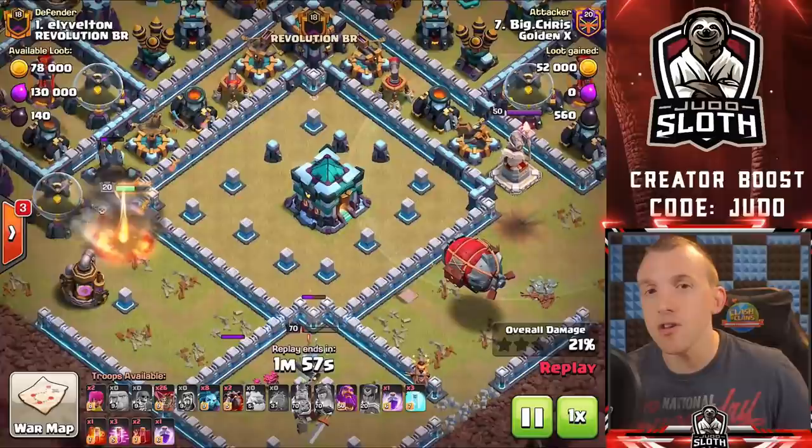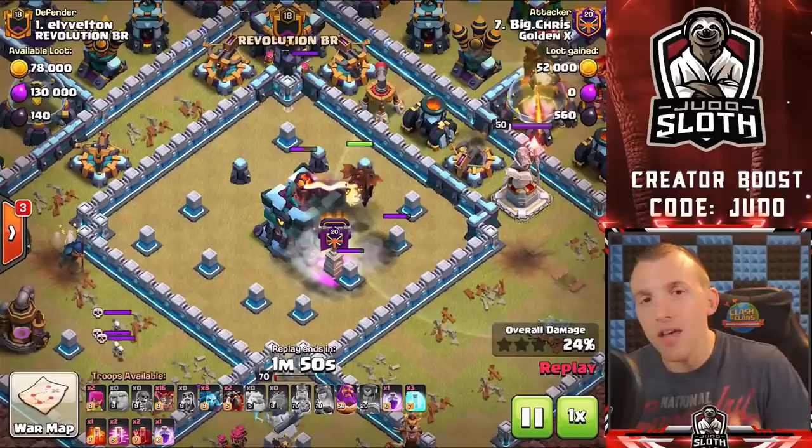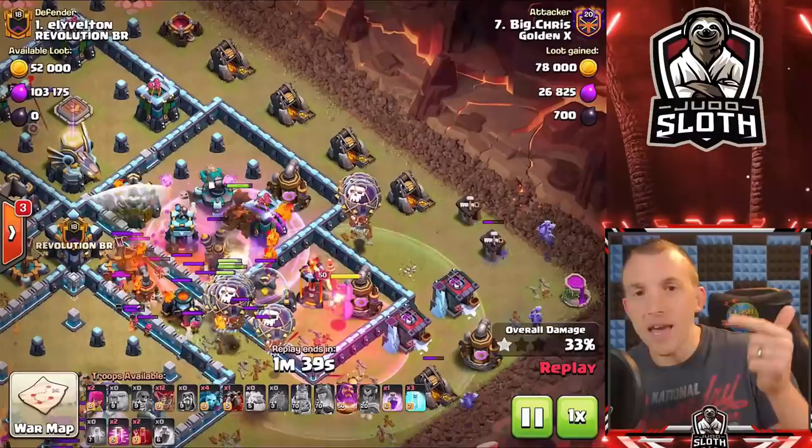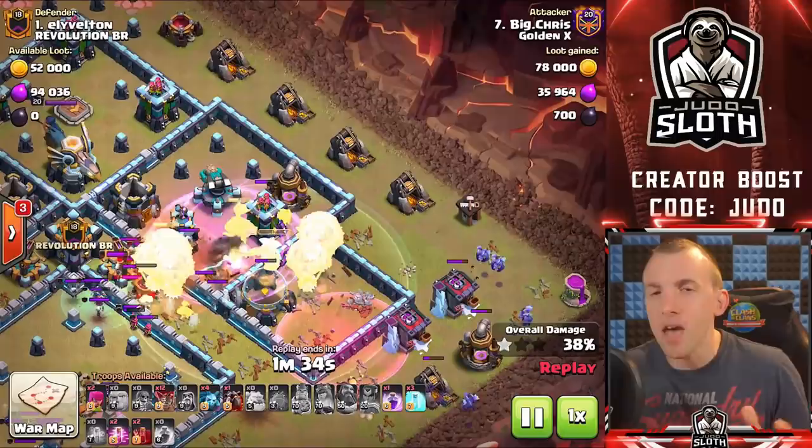Clash of Clans does a phenomenal job of this because you don't automatically have all of the troops unlocked — you gradually unlock them as you move through the game, and that means you get to know their strengths and weaknesses. If you want quick-fire videos on this, I have done a series: a tip for every Clash of Clans troop, a tip for every spell, a tip for every hero. I'd recommend those videos to really hone your craft, because when you analyze bases and know the strengths and weaknesses of a troop, you know what you can use to your best success in certain areas to increase your chances of a three star.